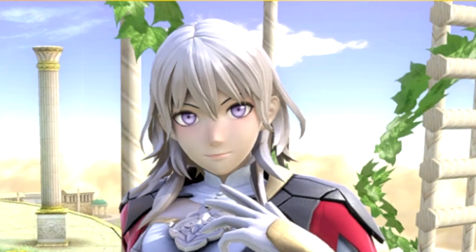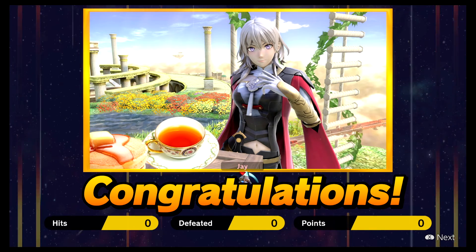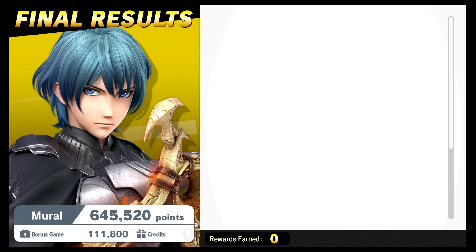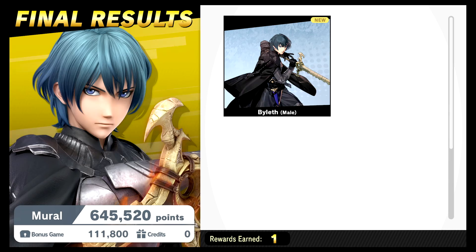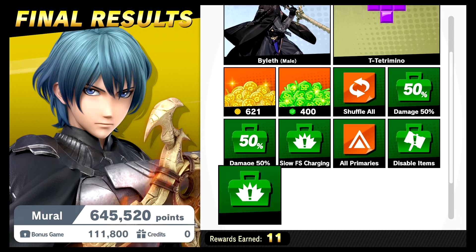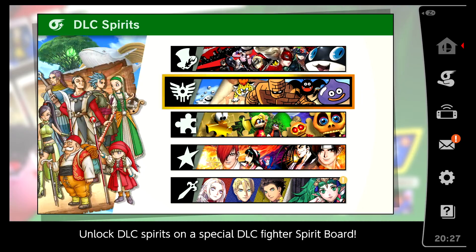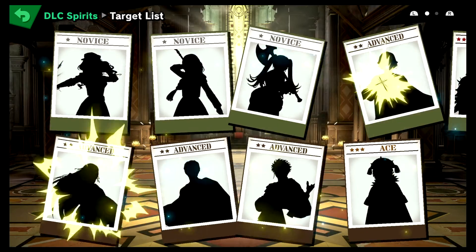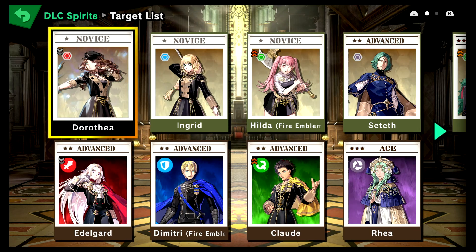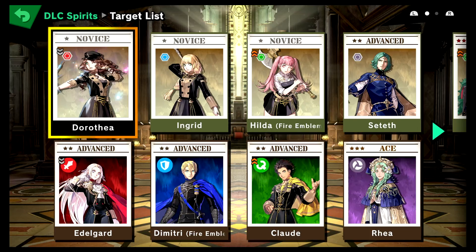People who've played the game will appreciate the attention to detail that went into this photograph - I love it. Are those pancakes? Final results: violet male, T-tetromino. Well that's right, I never did that event - that's cool, they're giving them to me now. I appreciate it. Alright, we have some DLC spirits to clear. Spirit board: we have Dorothea, Ingrid, Hilda, Seteth, Edelgard, Dimitri, Claude, Rhea, and Sothis.